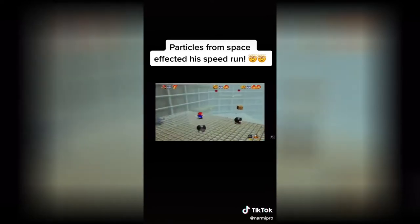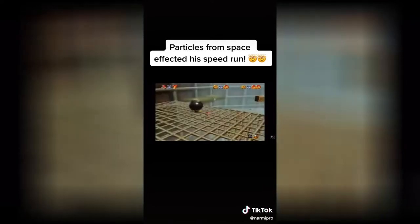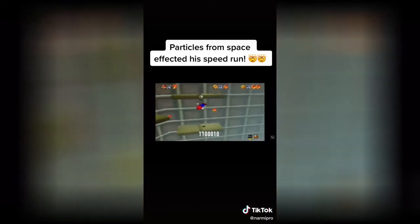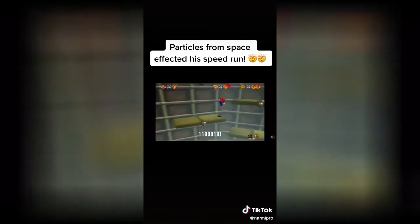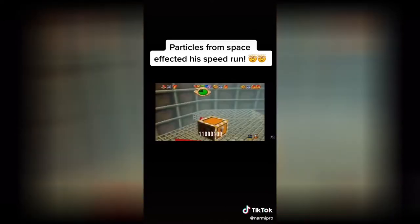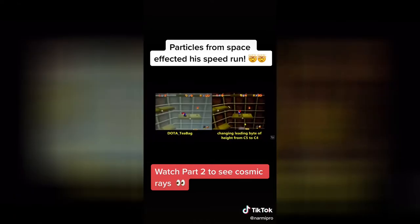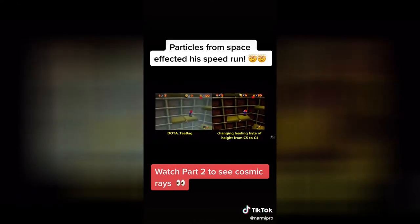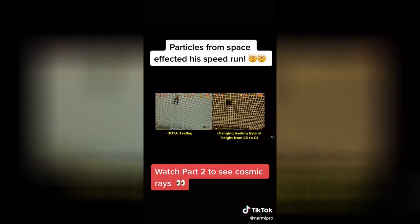It's been shown that a single bitflip in the first byte of Mario's height coordinate could have caused the effect. On the main level, the byte was 11000101, but if you flip the last one to a zero, it changes his vertical position. And just by chance, this new height coincides with the higher floor. PanNCook12 wrote a script to manually flip the bit at the right moment, and was able to achieve the same upwarp.